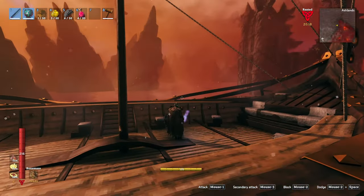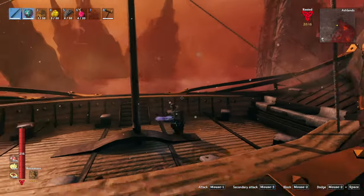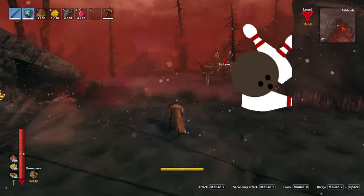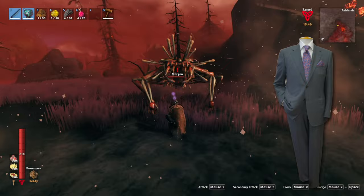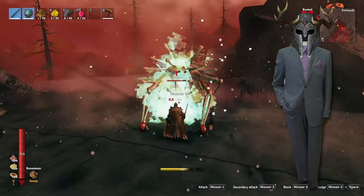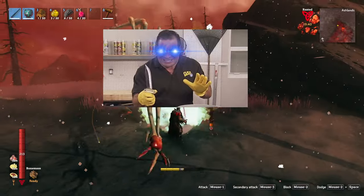So you've made it to the Ashlands, through the spires and the serpents, and now there's an angry bowling ball trying to rip off your face. The question becomes, how should you dress for the occasion? But before we discuss your Viking fashion, we need to see what kind of damage the undead Pac-Man is packing.